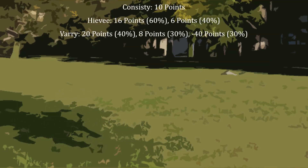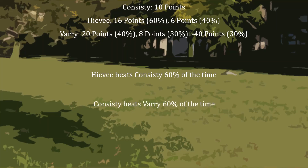Let's start working through that problem. If you compare High EV to Consistee, High EV wins 60% of the time. That's because Consistee is a lock at 10, and 60% of the time High EV will score more than that, and 40% of the time High EV will score less. So it seems that you would not want to choose Consistee ever when you could choose High EV instead. Now let's compare Consistee to Vary. This time Consistee wins 60% of the time — 40% of the time Vary will score more, and a combined 60% of the time, whether from 8 points or negative 40 points, Vary will score less. Based on what we've seen so far, and the notion that transitivity would seem to apply here, it must be the case that High EV beats Vary.